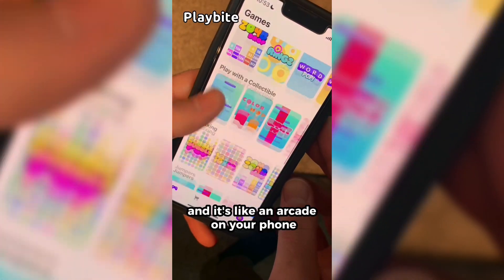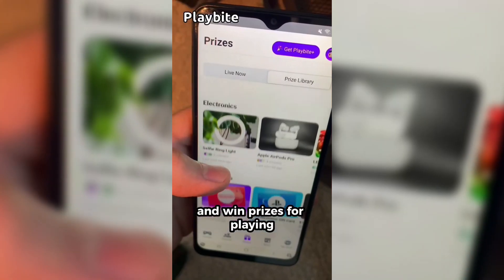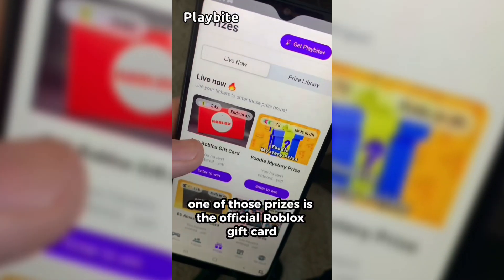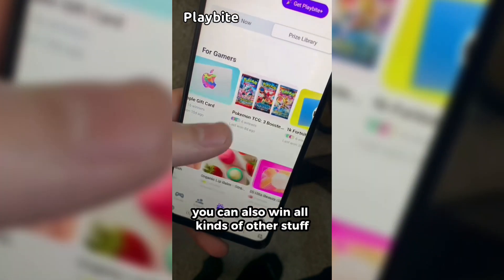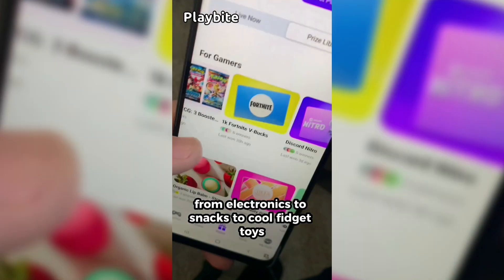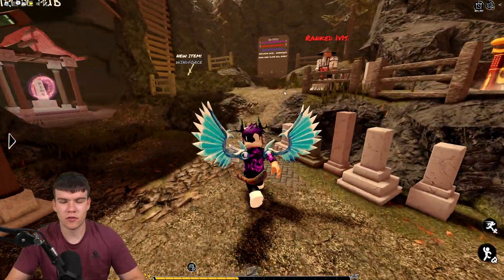If you are ever in need of Robux, go ahead and download this app called Playbite. It's like an arcade on your phone — you guys can play fun games in a single app and win prizes. One of those prizes is the official Roblox gift card. You can also win electronics, snacks, and fidget toys. Download Playbite today, link down below, and use code GamingDan — by doing so you'll be 10% of the way to earning your first 10 Robux gift card.